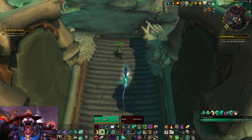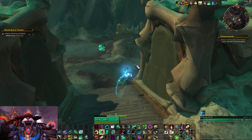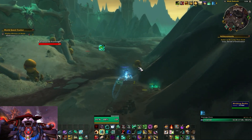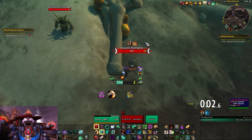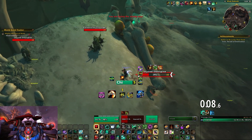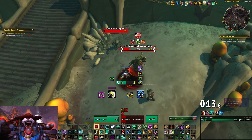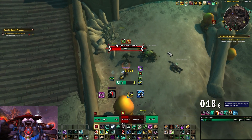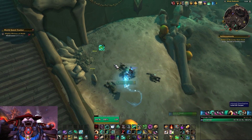Now I'll switch over to Threat Plates. Here it is active — I'll hunt down a couple of mobs to show the difference. You can see debuffs still showing up. Frankly, I think they look a little cleaner in Threat Plates, but there's not quite as much data — there's no bar indicating a mob is approaching the Improved Touch of Death range, and there's not quite as much customizability overall.